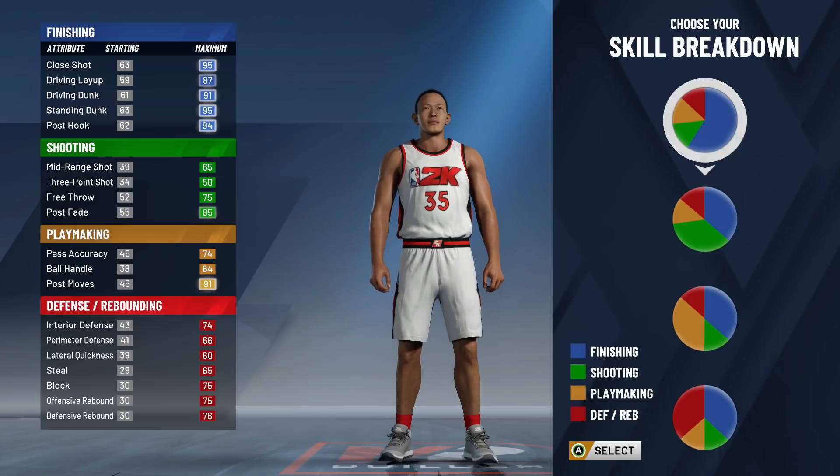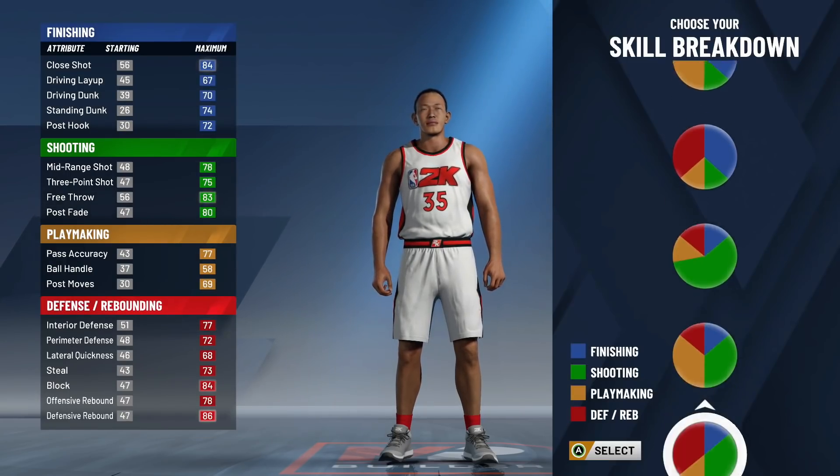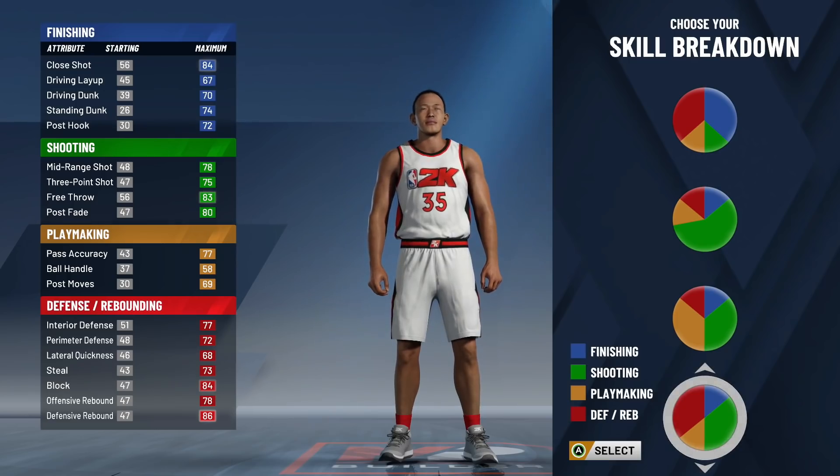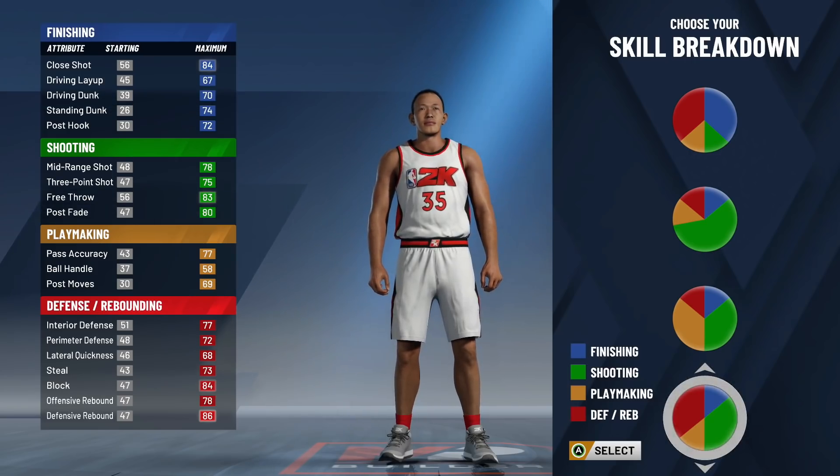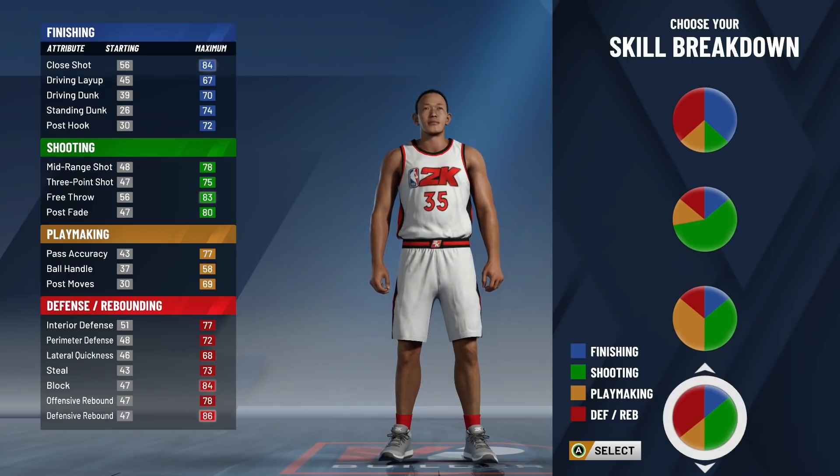For your skill breakdown, also known as your pie chart, you're going to go ahead and select the red and green pie chart. That's going to give you Hall of Fame shooting and Hall of Fame defense. Popping centers are the most important thing in the game, and you also want Hall of Fame defense so you're not a liability on that end of the floor. Selecting this pie chart is going to do that for you.